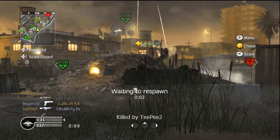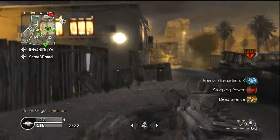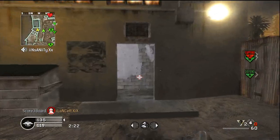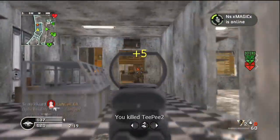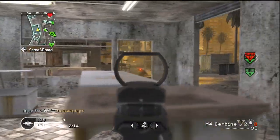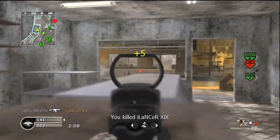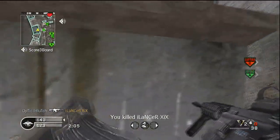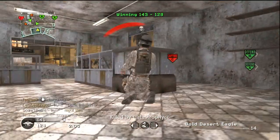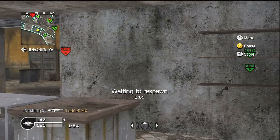If you're sniping, juggernaut can be annoying — I thought it was kind of a game-breaking feature. Because if you're playing a GB team and all of them are using juggernaut, you basically can't snipe. So you eliminate the usage of one entire class with a single perk, which I think is not too balanced. In my opinion, for Modern Warfare 2, I would be happy if they got rid of stopping power and juggernaut and just had a base damage level — essentially everybody using stopping power. Unfortunately, that's probably not going to happen.